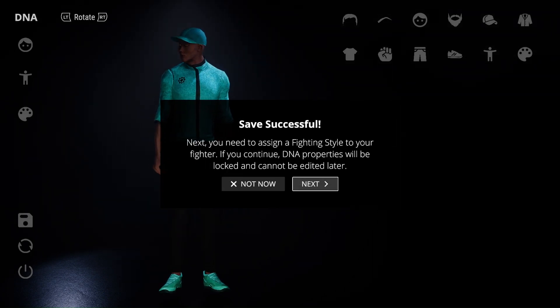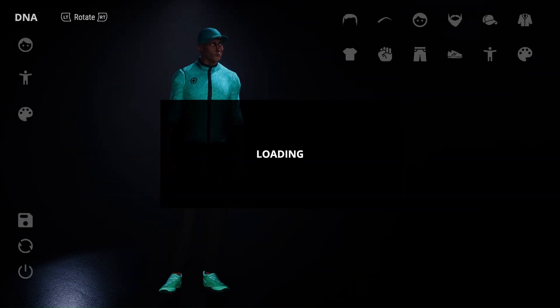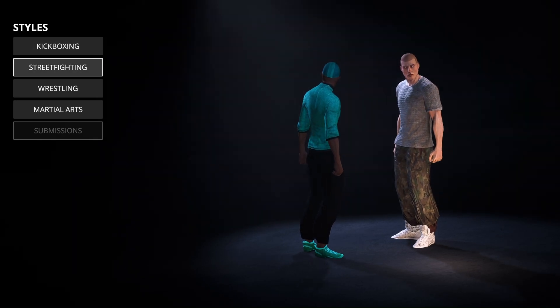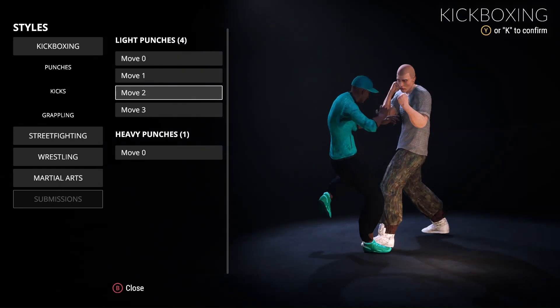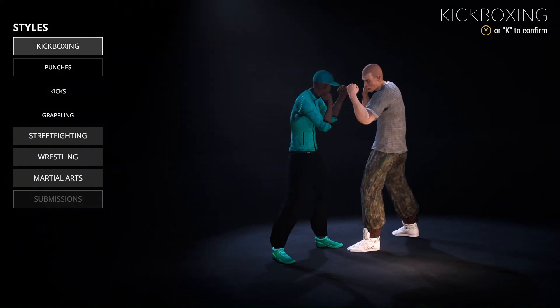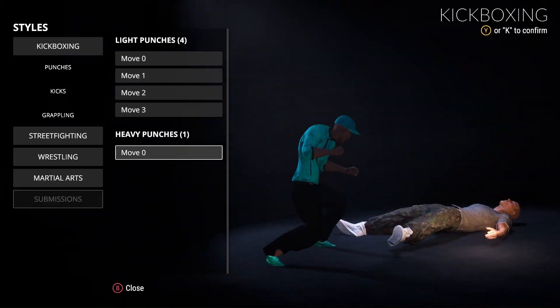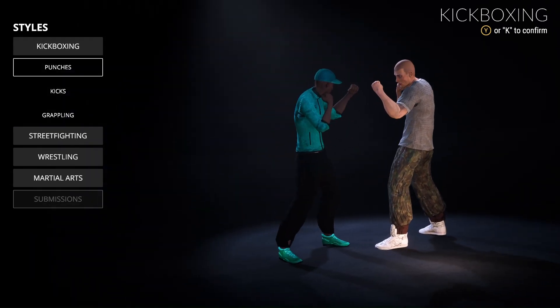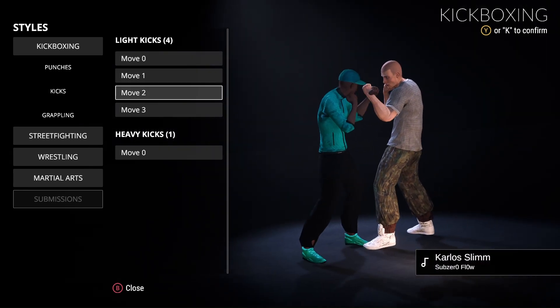Next you need to assign a fighting style to your fighter. If you continue, DNA properties will be locked and you cannot edit it later. So it's giving me the option to pick my fighting style. I can go with Kickboxing — these are the Kickboxing moves. I feel like this heavy punch in the Kickboxing section should go in the Street Fighter section. But these are the Kickboxing moves.